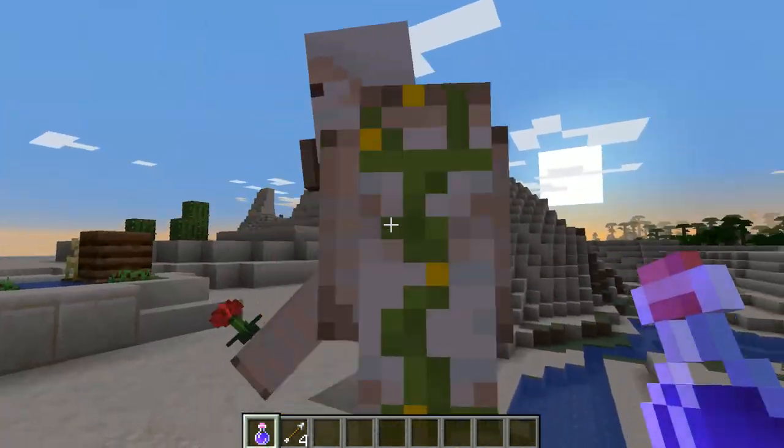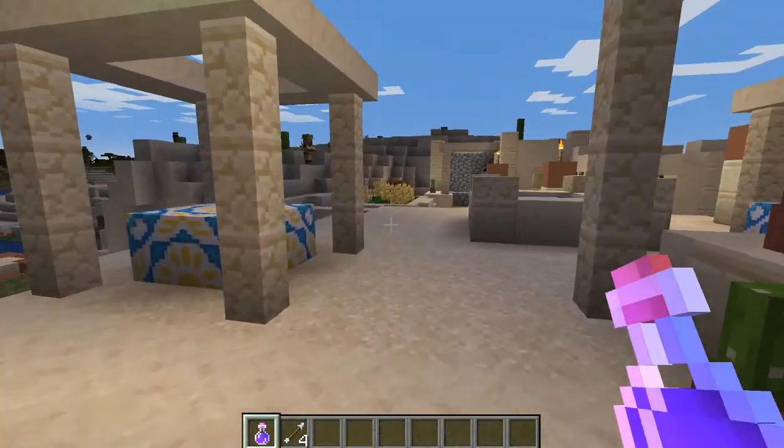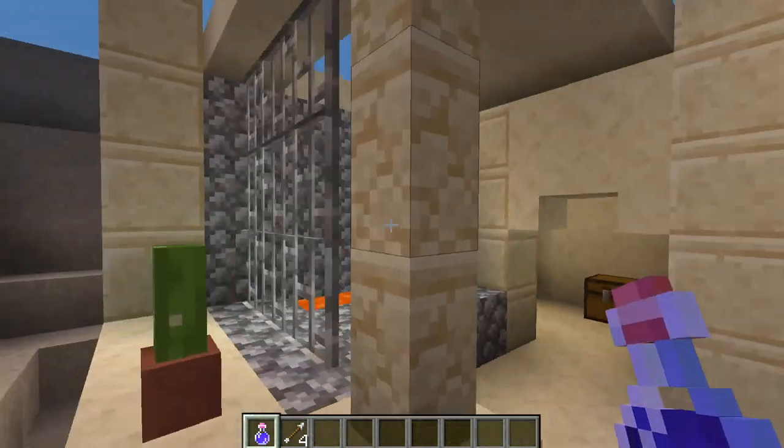As you can see the villagers have made home in both the desert and the ocean. There are farmers — the farmers sell food stuff, they always do. Also that golem's got a rose; I wonder who his lucky date is.